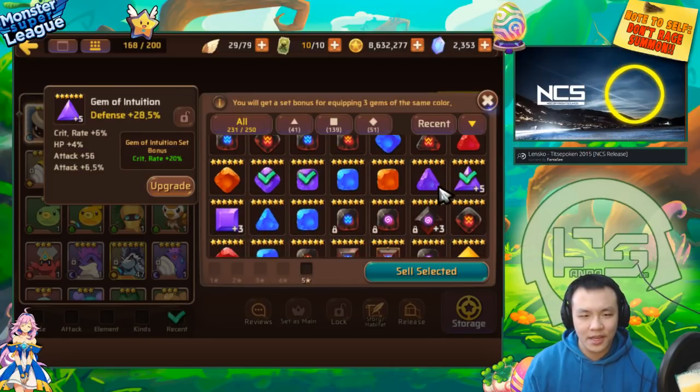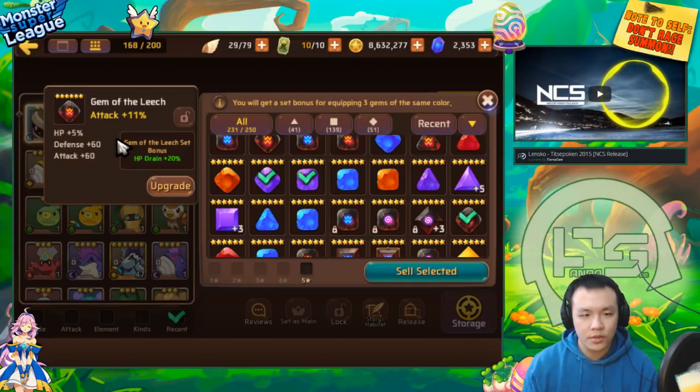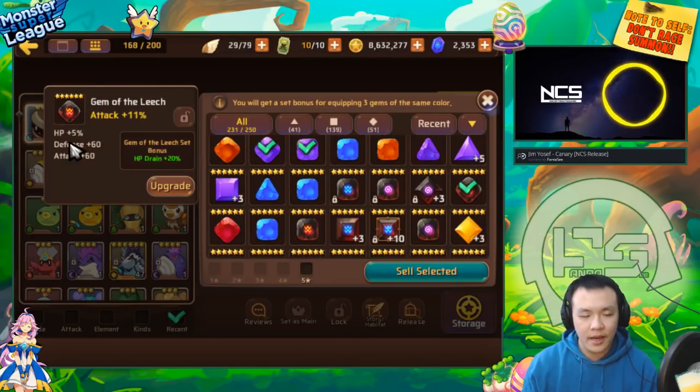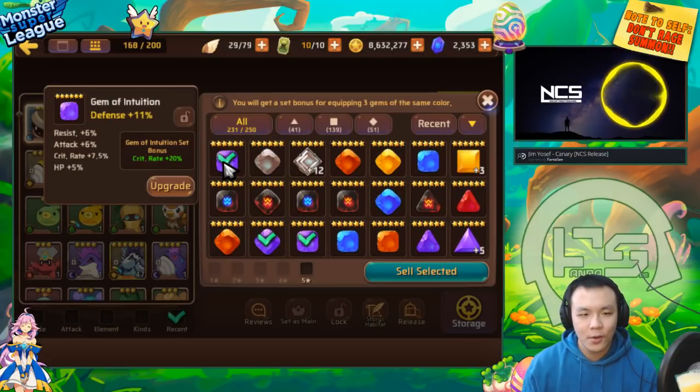A gem that comes with two substats can actually outclass a gem that has four substats depending on where the upgrades go. For example, you could have a gem with flat defense and flat attack, but you upgrade it and it spawns resist on the plus three and resist on the plus six, and it goes into resist again on the plus nine and plus twelve - that gem could outclass this one.